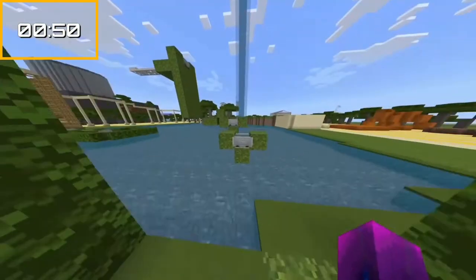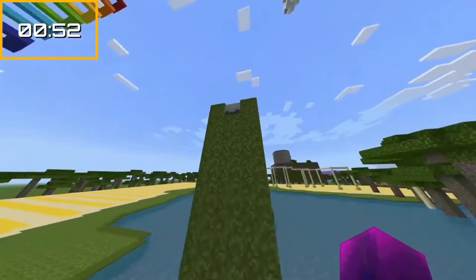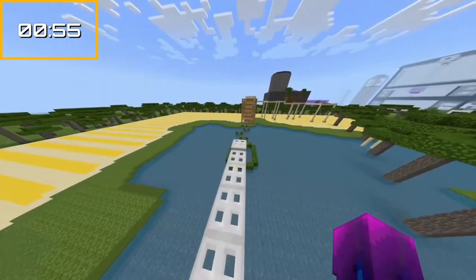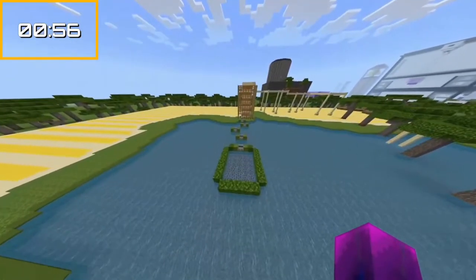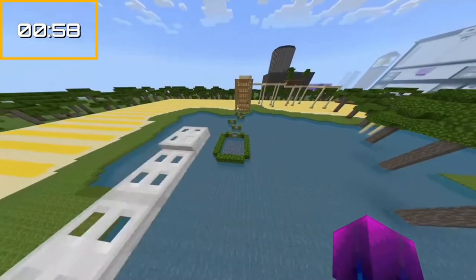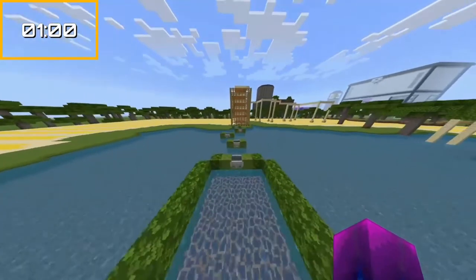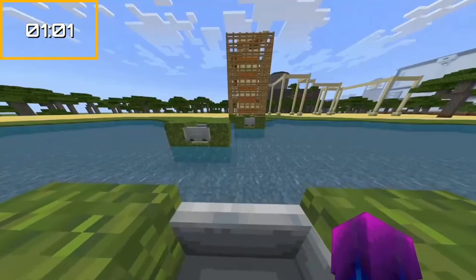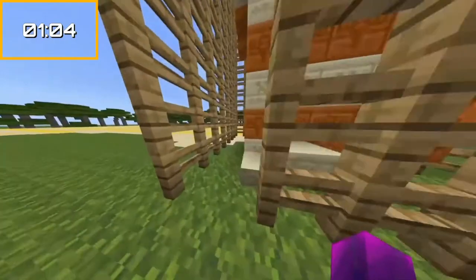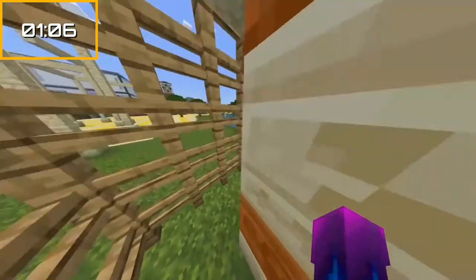Nobody would ever say that Sparkling Springs is a hard map. The general agreement is that it sits around intermediate difficulty, and that's a perfectly fair difficulty for the second stage of Chapter 2. It is completely appropriate to be a sort of middle-of-the-road difficulty at this point in the stages, because you're already past the beginner phase — you understand what you have to do and how to do it. So now that you're more experienced, a stage like Sparkling Springs with the difficulty it offers is a perfect challenge.